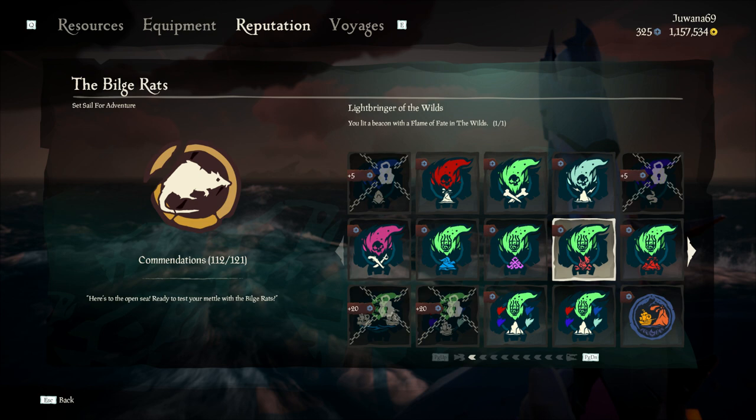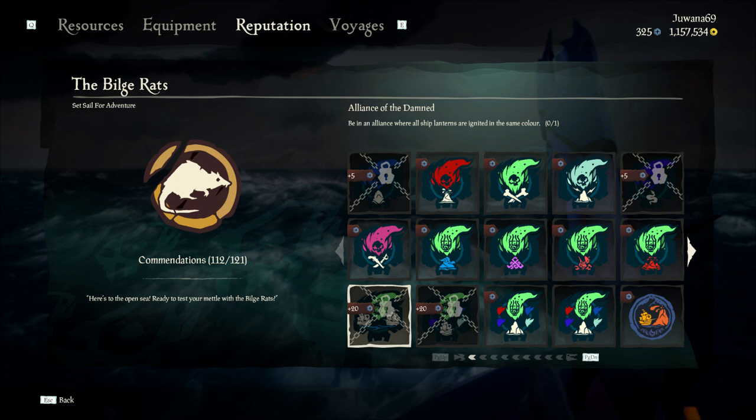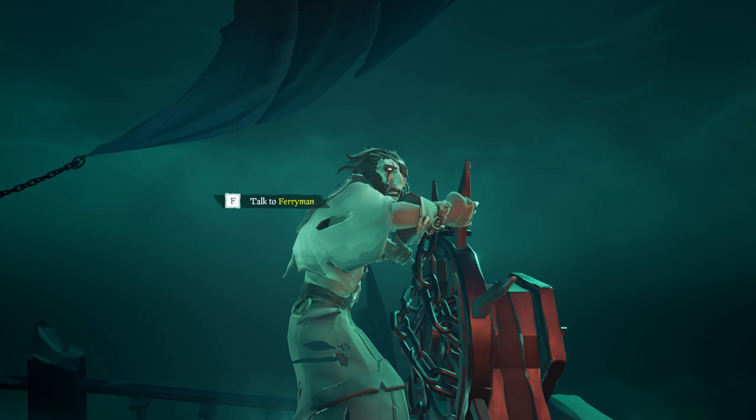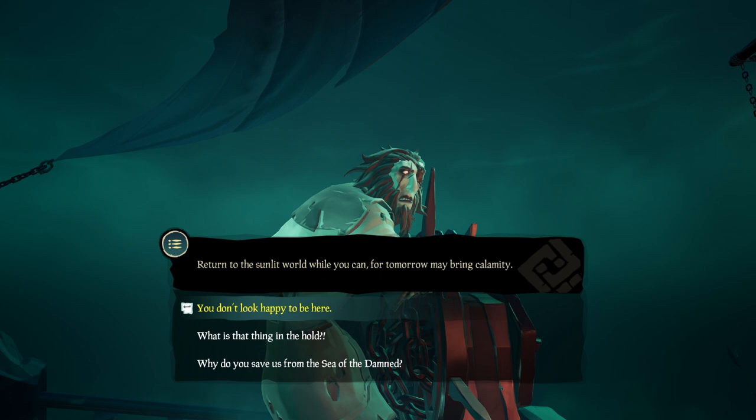For one commendation, you need to form an alliance with another crew while having the same lantern colors on your ship. To accomplish the last commendation, you need to collect all five flame colors and put all five colors on your ship, so every lantern is a different color.